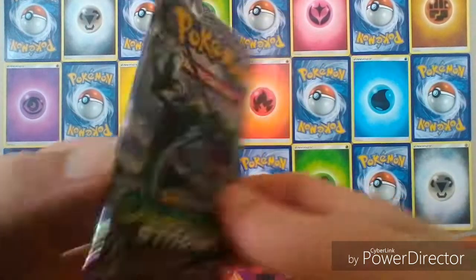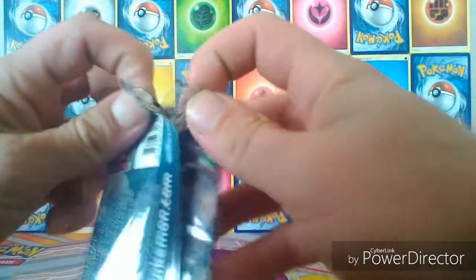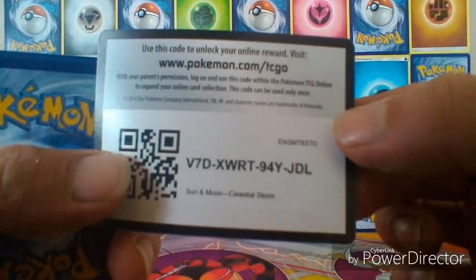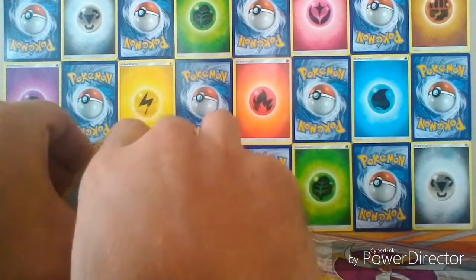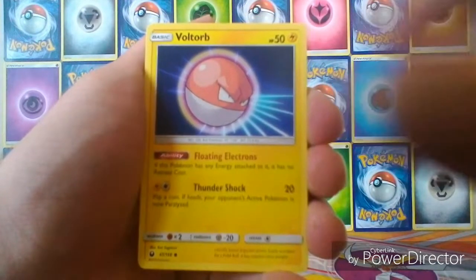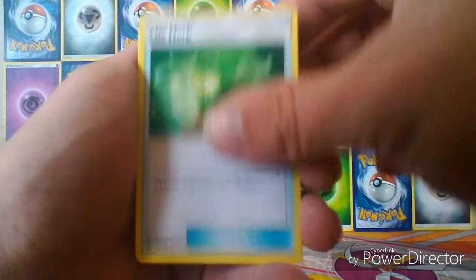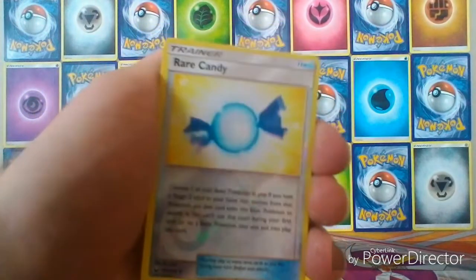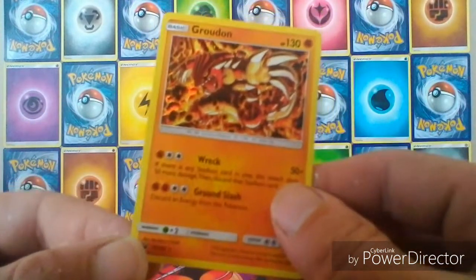So far not very good — last pack. Can we get a bit of last pack magic? Last pack we get Wingull, Taillow, Voltorb, Sneasel, Seedot, a Life Herb, Surskit, Sableye. The reverse is a Rare Candy and the final rare — ooh, at least we get a holo — we got a holo Groudon!